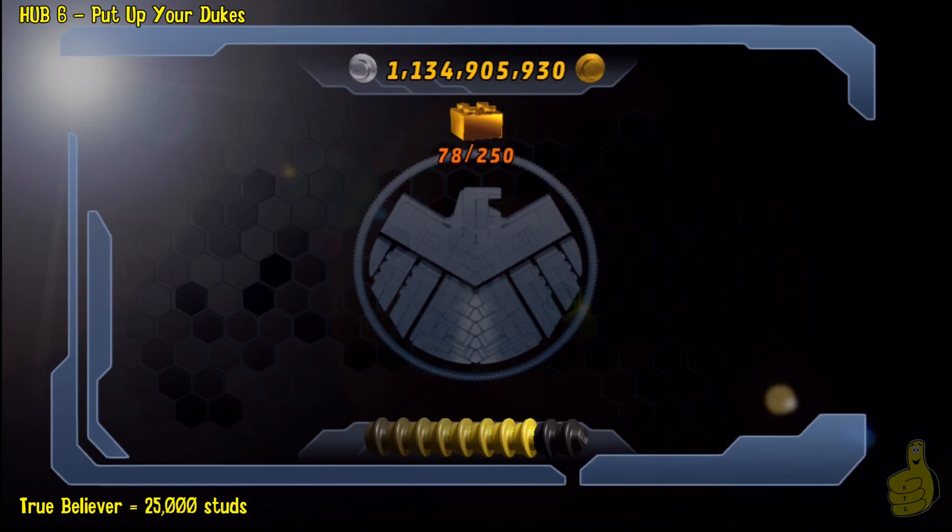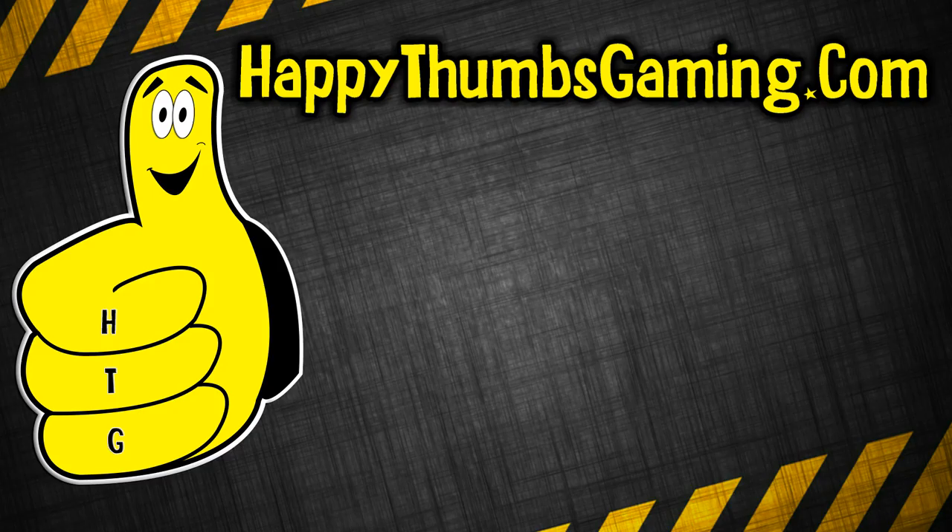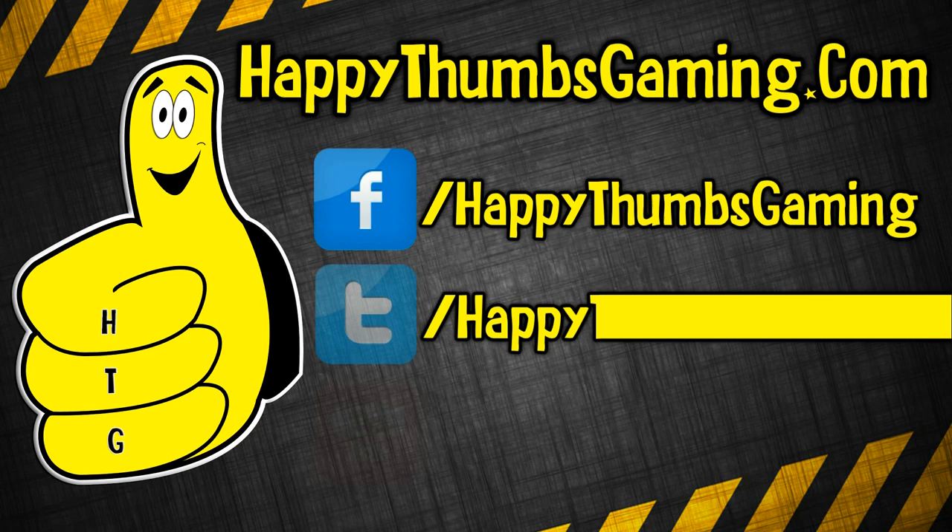Alright, True Believer status is achieved because we had our multipliers. As you can see, we barely just met the quota to get in here with the 75 bricks. And that'll do it — that'll wrap up Lego Marvel Super Heroes Hub Level 6: Put Up Your Dukes!